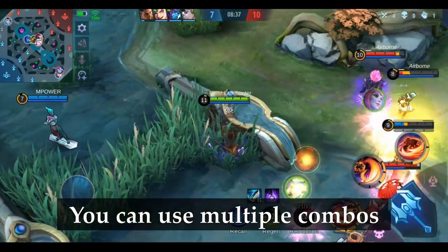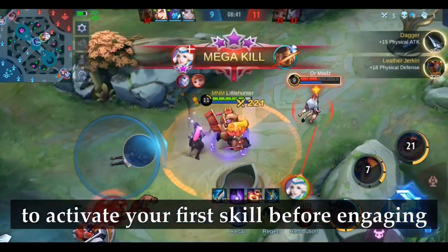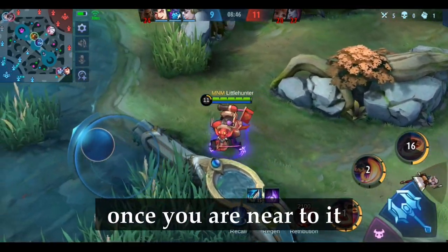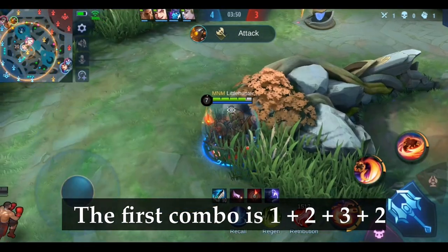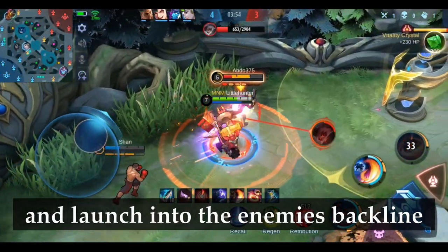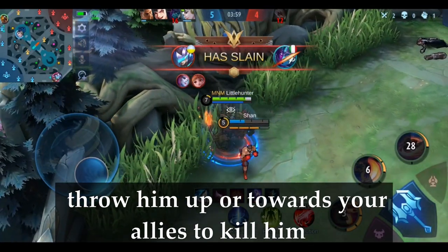You can use multiple combos. Most of the time it makes sense to activate your first skill before engaging, so you can deal damage directly on the target once you are near it. The first combo is 1 + 2 + 3 + 2: activate your first and second skill and launch into the enemy's backline. Once you hit the enemy with your ult, throw him towards your allies to kill him.